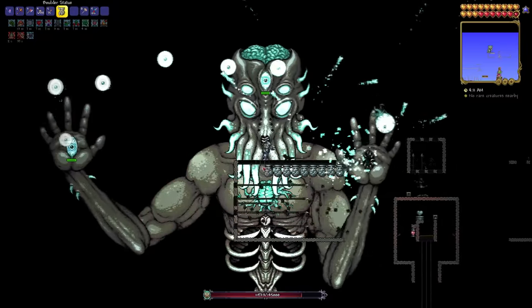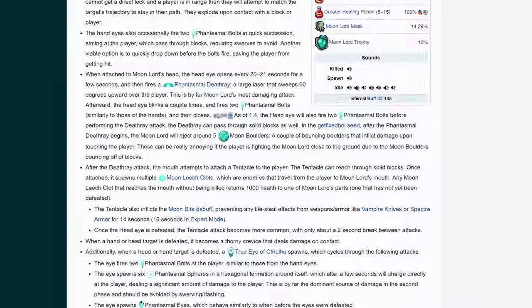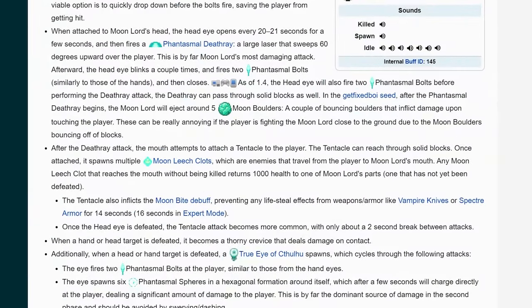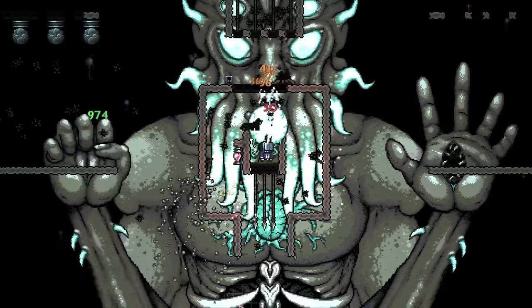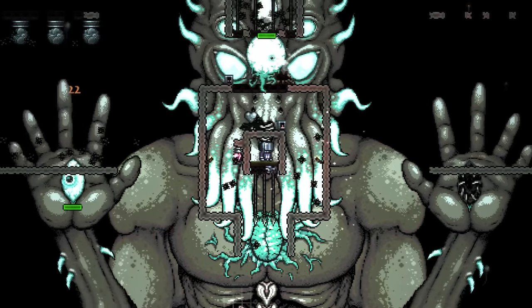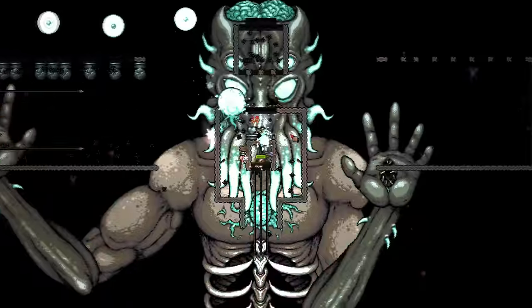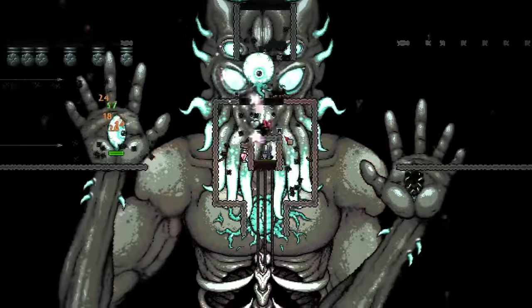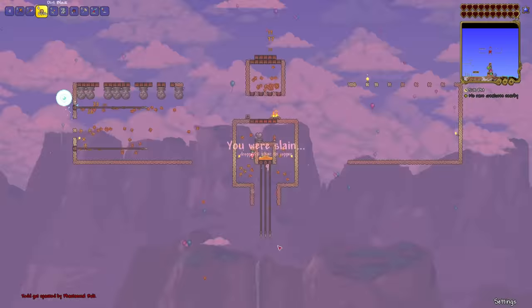I try to fix the problem every conceivable way — explosives, more traps, everything. After checking the wiki, I discover that his tongue, once latched on, produces little health clumps that heal the Moon Lord. If the clumps are destroyed before reaching his mouth, he doesn't get healed. But being completely stationary means I'm practically touching his mouth, so that idea is a bust. Like with Golem's no-wiring problem and the Empress of Light's daytime issue, I'm left with what feels like an impassable obstacle. I fall to the Moon Lord and close Terraria for the day, hoping I'll find a solution.